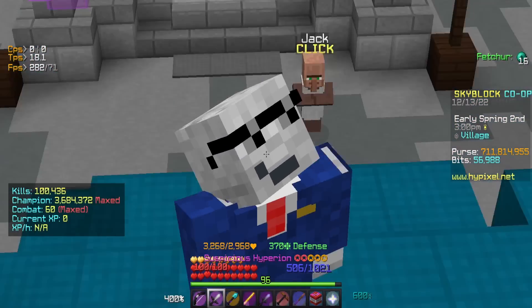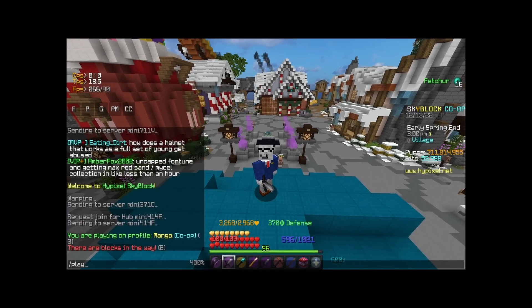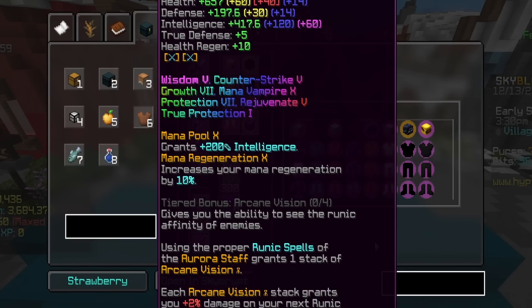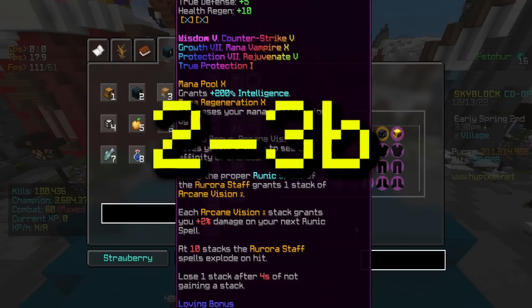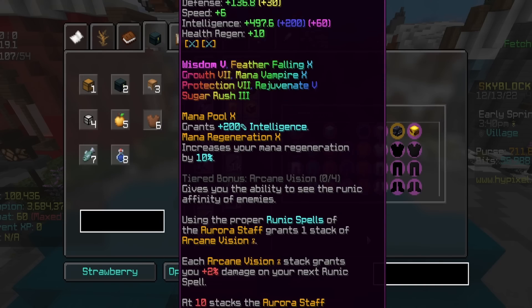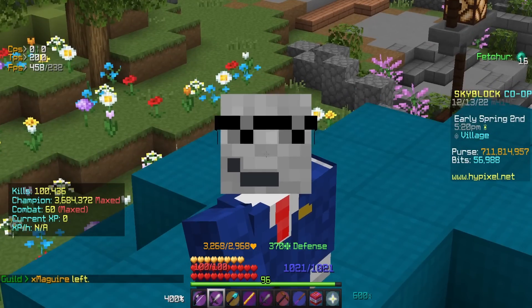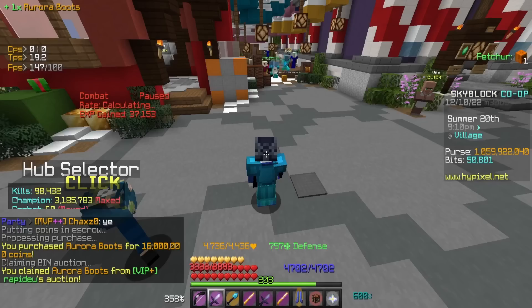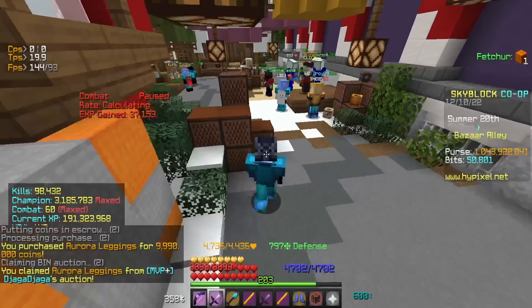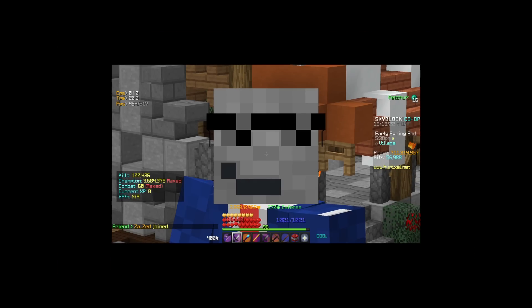Unlike someone like Suavey, I don't have billions upon billions of coins to spend on armor. His Aurora armor has Mana Regen 10 on every single piece, which would run you a nice two to three billion coins, and it's completely maxed out. Because I didn't have four billion coins lying around, I went with the cheaper option — just pieces with Mana Regen on them.